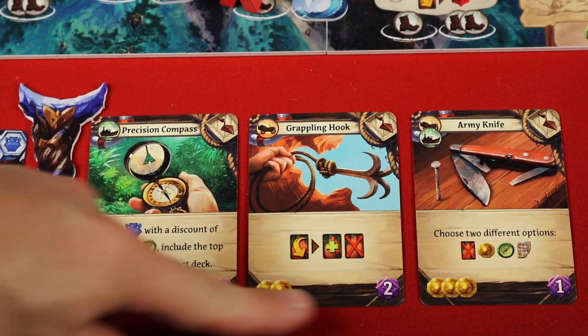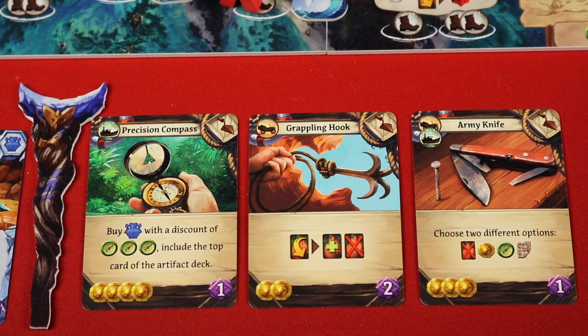Item cards are cool because you spend gold for those. You don't get to use them right away, but they go to the bottom of your current deck, which means you're going to get this most likely next turn. That really speeds up the abilities you'll be able to use — unlike most deck builders where you have to wait for things to cycle through, these come up pretty much next turn most of the time unless you've built a really big deck.